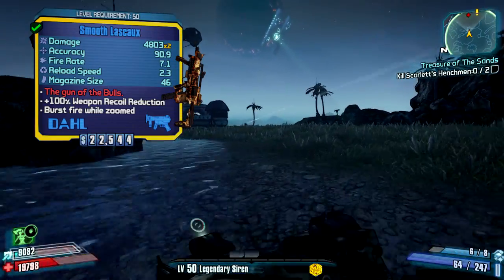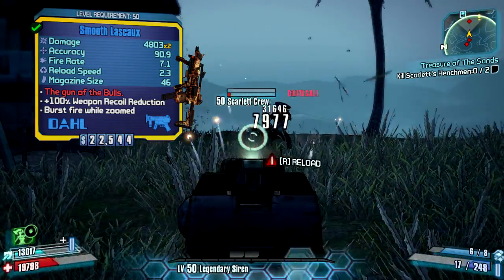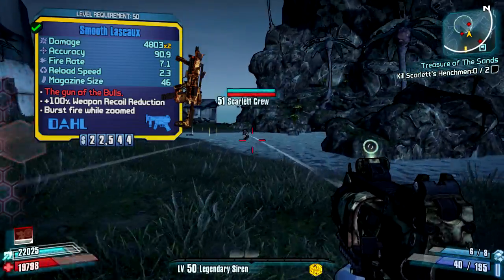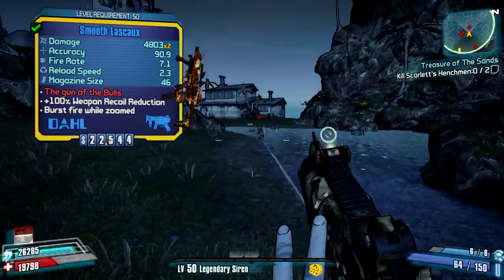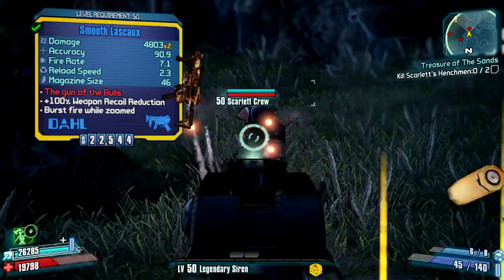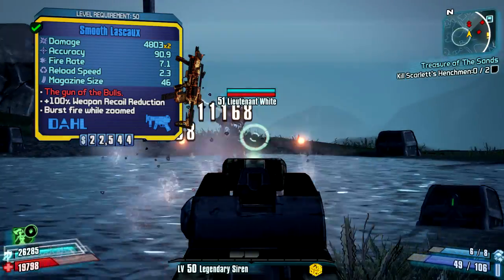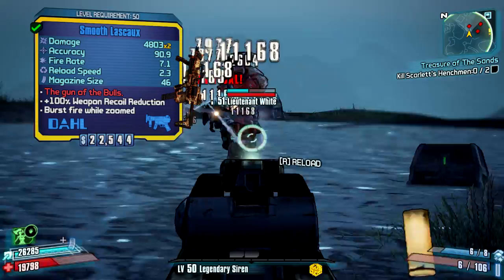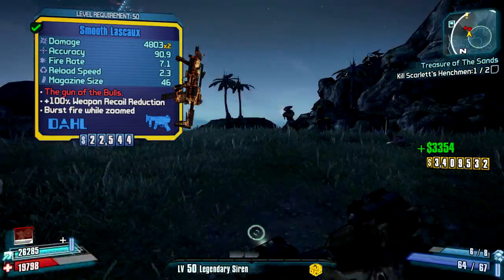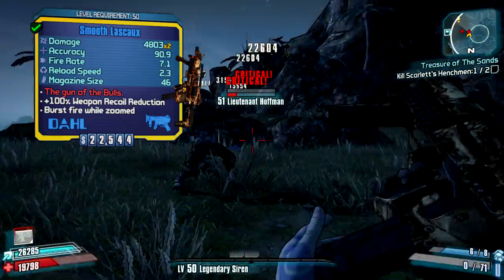Before I started killing these pirates here, I showed you guys a bit of a relic I was using, but you couldn't really see it because I put the overlay of the weapon stats and weapon image over it. The relic I'm using right now is a Dahl allegiance relic — it gives me minus 52% Dahl recoil and minus 52% Dahl burst delay, so it makes Dahl weapons much better. Keep in mind that if you use a different relic, the weapon will be slightly less effective, because the burst delay is shortened by a ton and the recoil is very, very little to none with this relic.